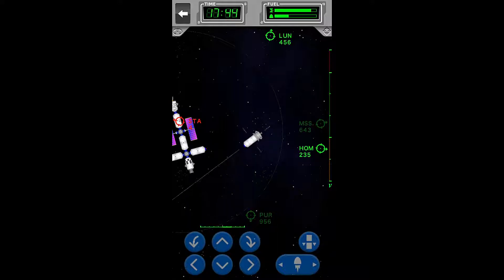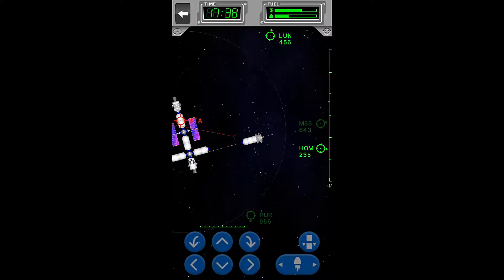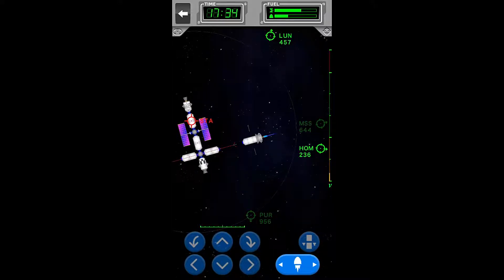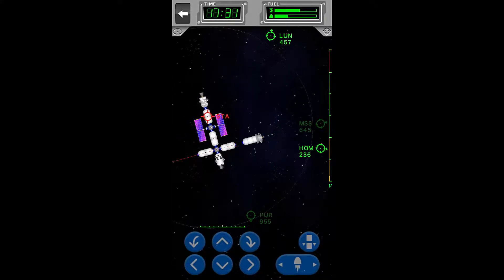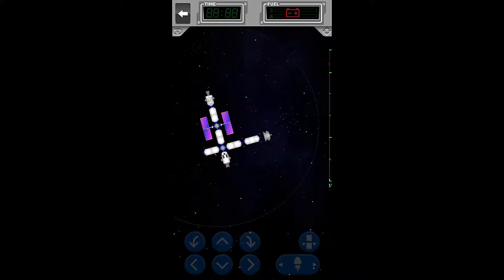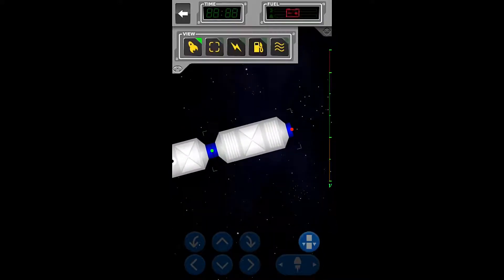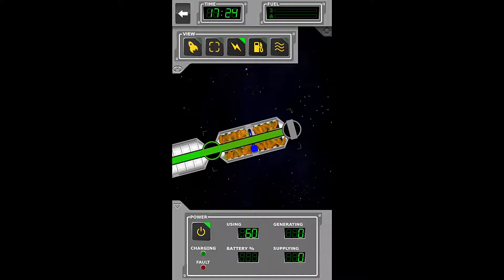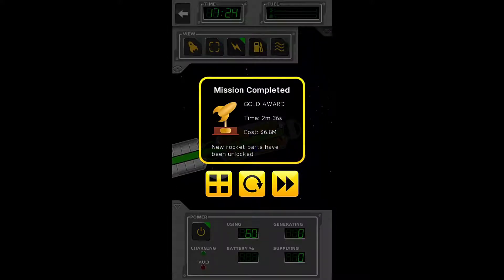We're going to have to adjust just a teeny tiny bit — overshot. Right there. A teeny tiny bit of adjustment, right there, like so. We're perfect. And we can launch that. Open the door and connect the power. And we're done.